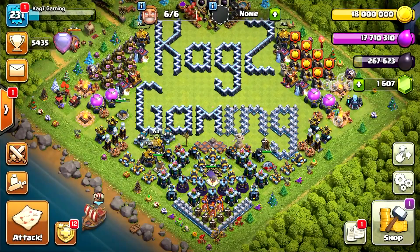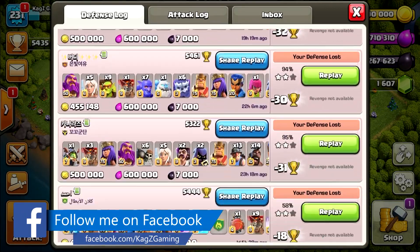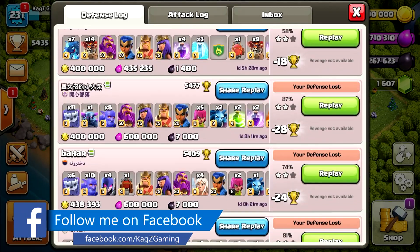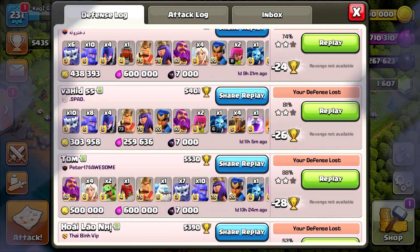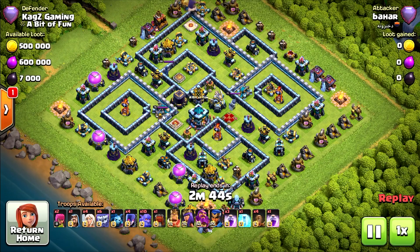Let's have a look at another replay. A lot of players are attacking with Yetis now, especially in the CWL. This attacker has 4 Healers, 6 Yetis, and 4 Witches.